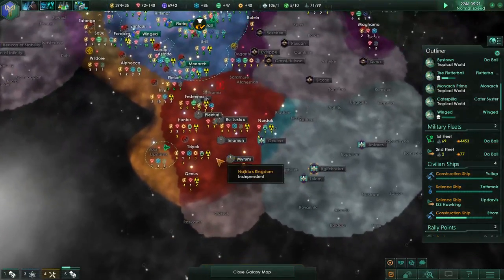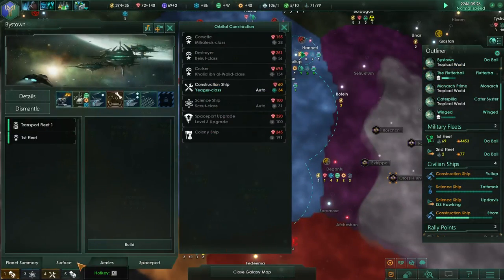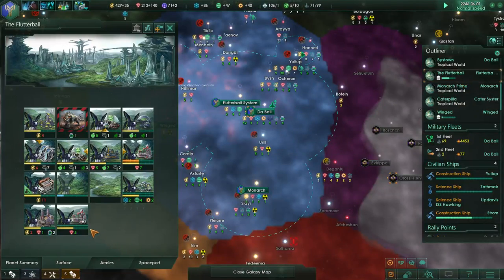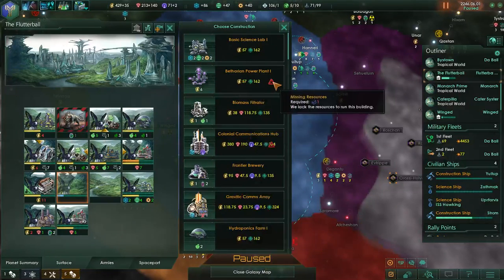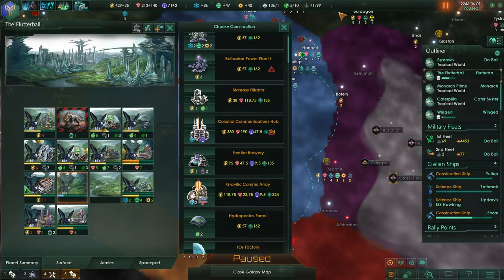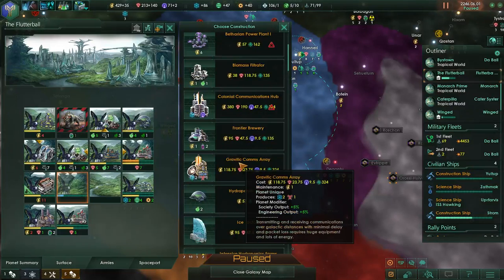We're guaranteeing the independence of these guys. Let's take a look at the surface of our home world - Flutter Ball. The population is filling in, and they have a ton of food. For unique buildings, we can't build some because we don't have the resources. A communications hub would increase naval capacity and core sector systems, but not a priority right now since we have a maximum of ten. A comms array increases society and engineering output.